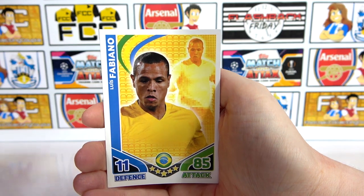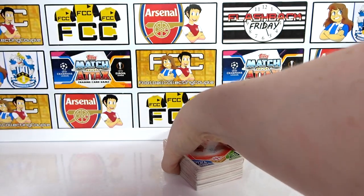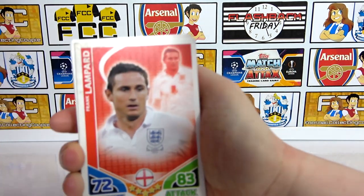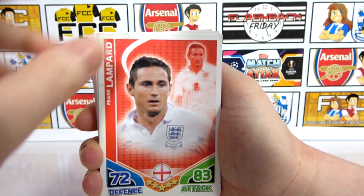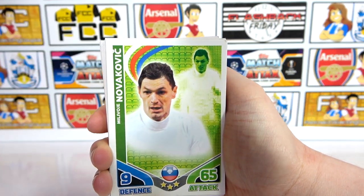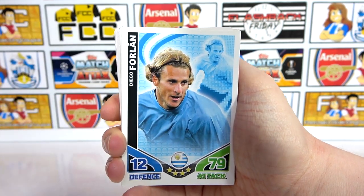Okay and then we have a Fabiano — Fabiano, the Brazilian striker. Okay so last one, I'm going to split this up because my hands are ridiculously small. How many cards have we got here? We've got quite a lot of cards actually. Lampard — but again it looks like it's got dirt on it. We might have to count the cards. That does not feel nice. We have a Novakovich, a Forlan.